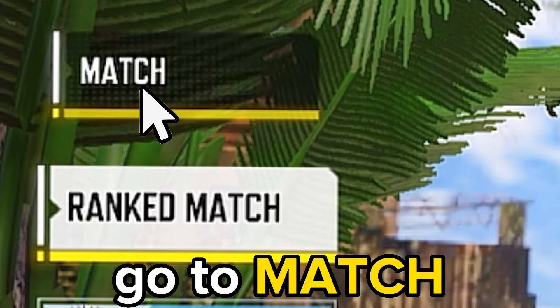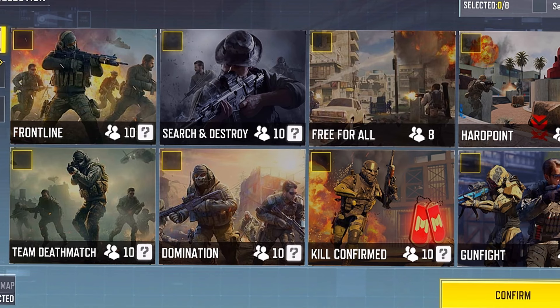After that, go to match and select game mode, then change it to Free for All, and change your map to Shipment.